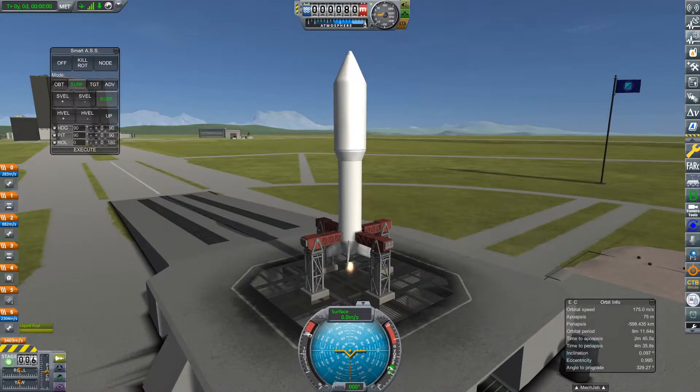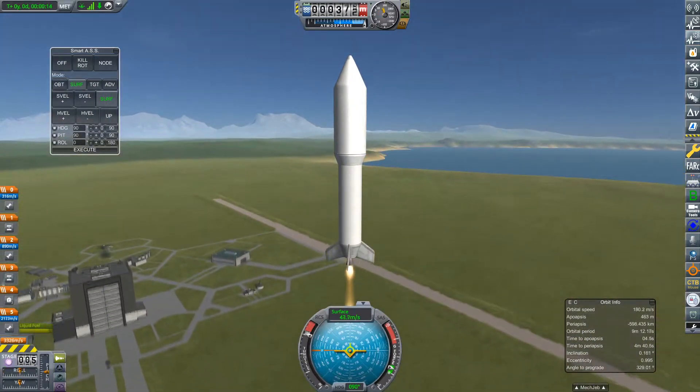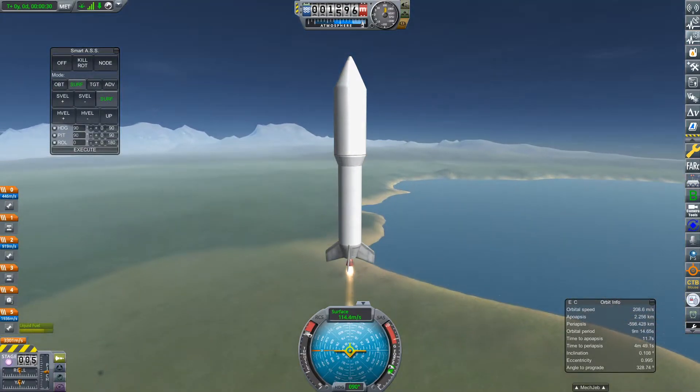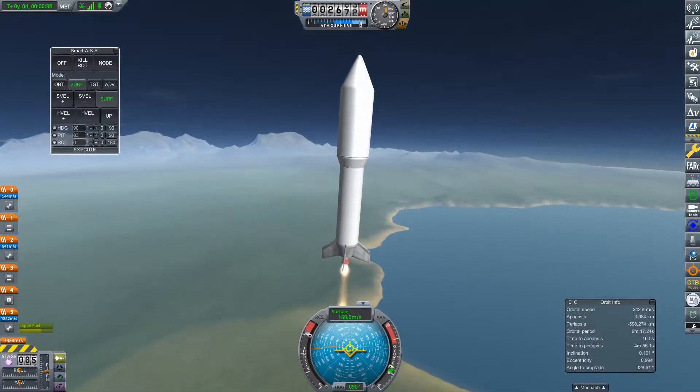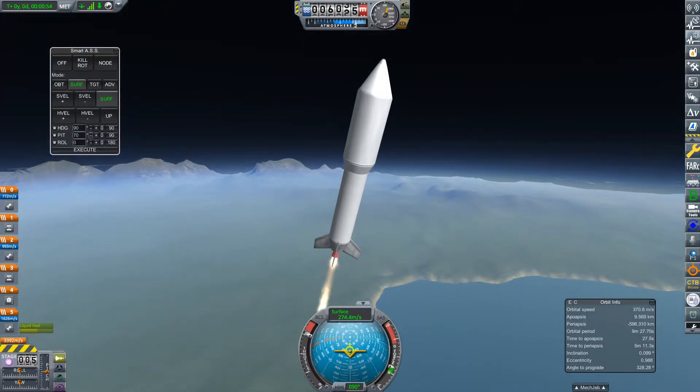We're going to kick off this episode by launching a small science probe into Carbon orbit. The point of this mission is to collect science using the Magnetometer Boom experiment. This experiment is in the stock game, but it has been given a pretty big revamp by the Kerbalism mod. I'll talk a little more about that in just a second.